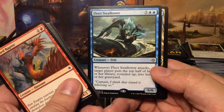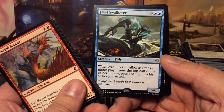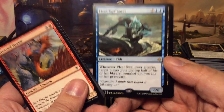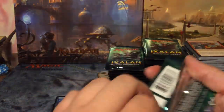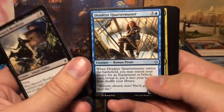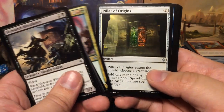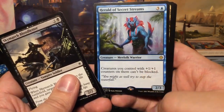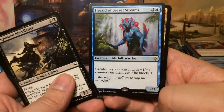Charging Monstrosaur, Emergent Growth, Steadfast Armasaur, and we have Fleet Swallower — quite a fun card. Seven-mana 6/6: when it attacks, target player puts the top half of their library, rounded up, into their graveyard. It doesn't even have to deal damage. It reminded me of Traumatize. It's unfortunate Haunting Echoes isn't modern legal. Deadeye Quartermaster — needed that for my deck. Raging Swordtooth, Pillar of Origins, and Herald of Secret Streams: four mana 2/3 — creatures you control with +1/+1 counters on them can't be blocked.